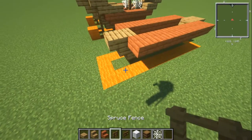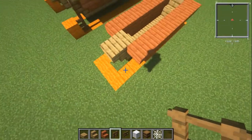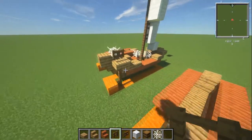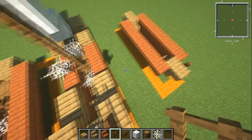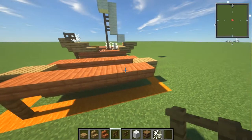Now we're going to put in the rudder. The little rudder piece is just two fences — spruce fences. We're going to have them on one side of the ship; you can have it at the back, but I ended up going with it on one side instead. Totally up to you guys, whatever you want to do.